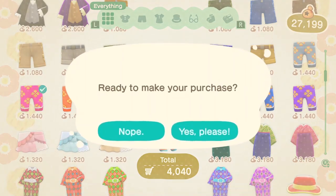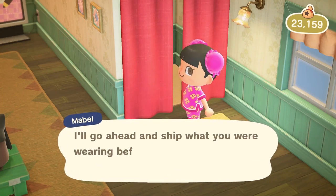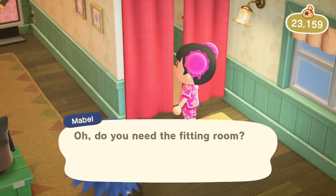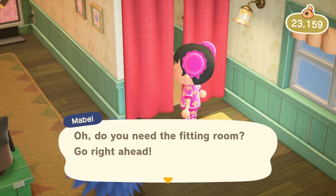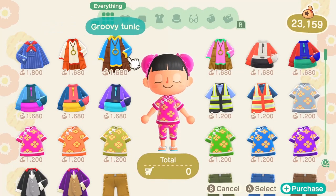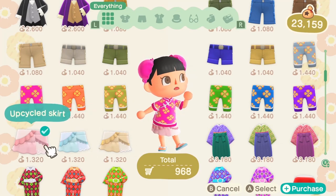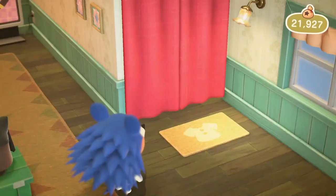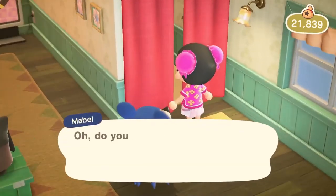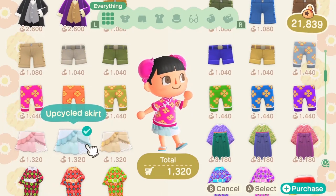I'm also thinking about getting an outfit so I can match Pinky, and I want to see if she'll say anything like 'hey you're copying my style.' So cute! Something really great — when you shop at your own store, she will take the stuff you're wearing and put it in your storage at home. When I've been buying things from other people's stores she just puts it in my inventory, but at your own store she sends it directly to storage — that's so convenient!